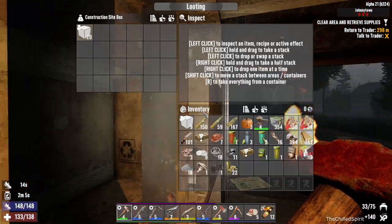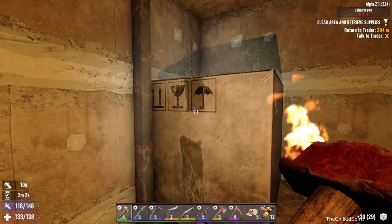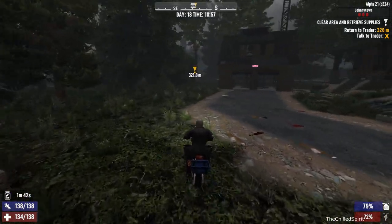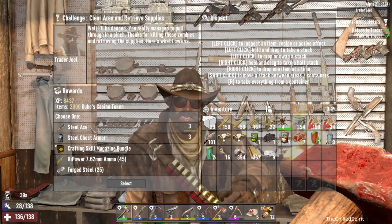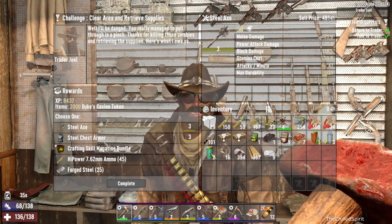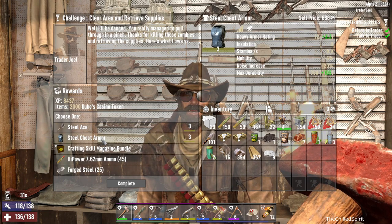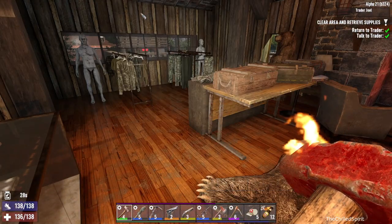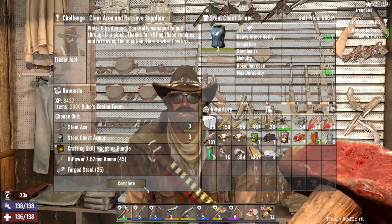I guess I can take the building block - don't want that. I'll take that as well. We're going to go back to the trader. Thank god - okay I can either get a steel axe, or should I get the crafting magazine bundle? Or a steel - he gave me so much, this is why Joe's my favorite trader. I never doubted him for a second. I might get this steel armor chest piece.